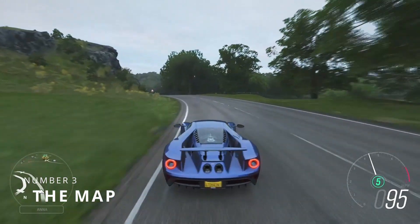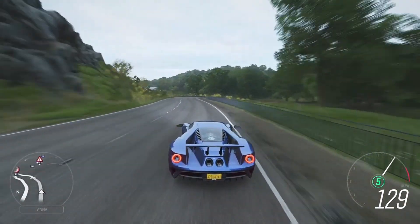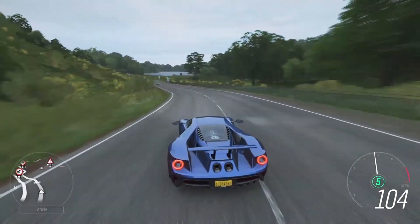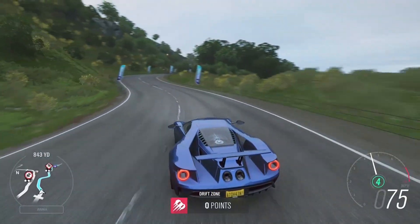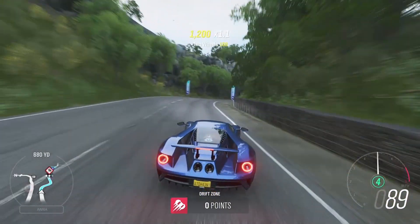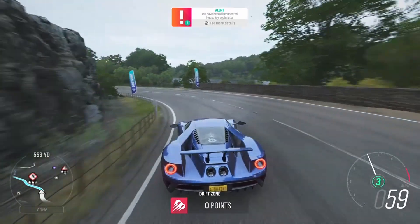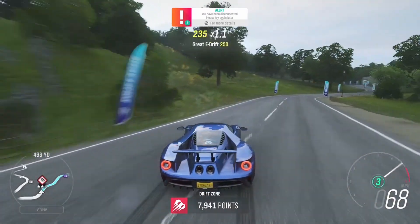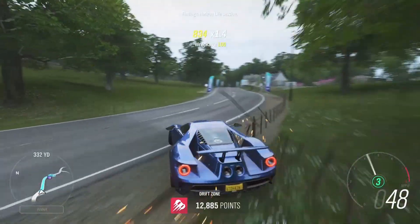At number 3, I have the black, colorless map that Horizon 4 has compared to the other games. And if you've played any of the other games in the series, then you'll know that Forza can do a lot better in terms of the maps for their games. When taking a look back at the previous ones, especially Horizon 2, and putting those up against the Horizon 4 map, there really is just no comparison.